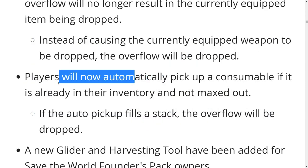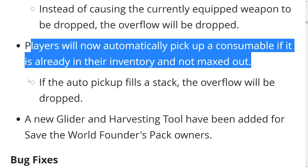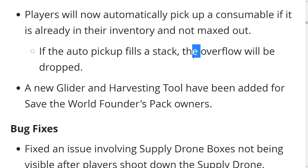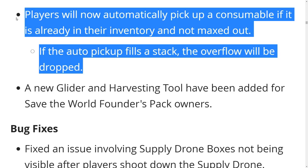Players will now automatically pick up a consumable if it's already in their inventory and not maxed out — so if you walk through minis, it's gonna pick them up like ammo. You will drop the remaining minis if you go through and you're already full. So basically minis and healing stuff works like ammo now.